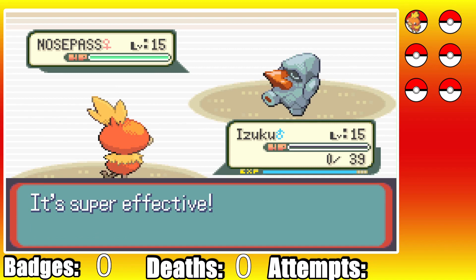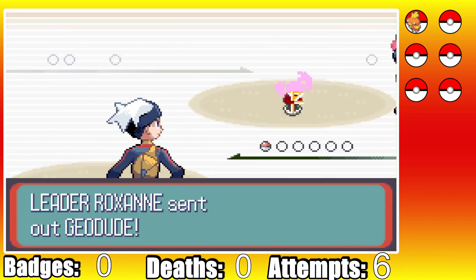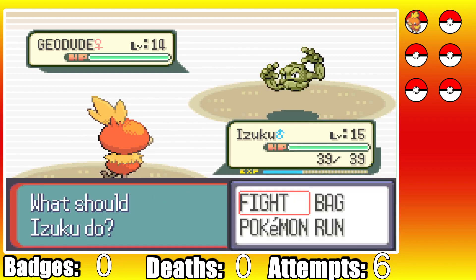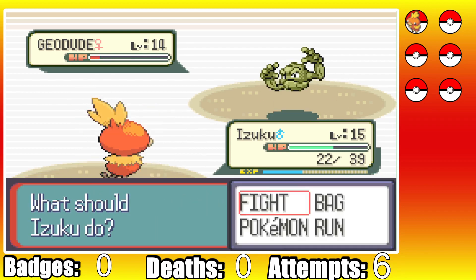This took me a whole other 6 attempts before I finally got a winning run. The luck to win this fight is insane. We start by using 2 Growls as she misses 2 Rock Tombs in a row. We then set up a Focus Energy as Geodude misses its 3rd Rock Tomb. We use Ember as she sets up Defense Curl, and on the next turn she misses yet again - her 4th Rock Tomb miss of the fight.